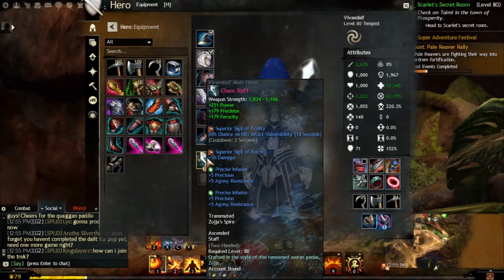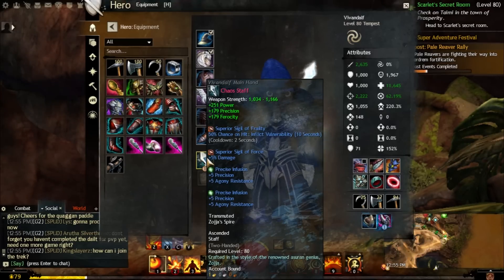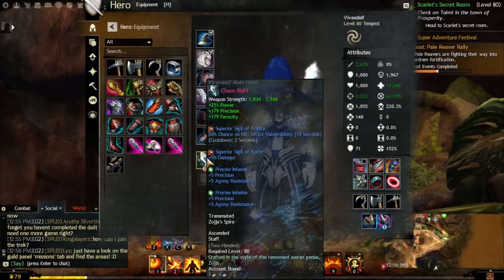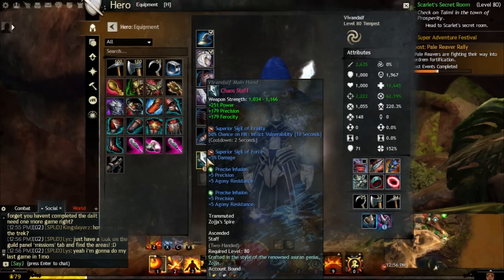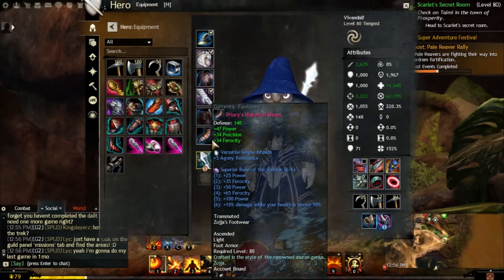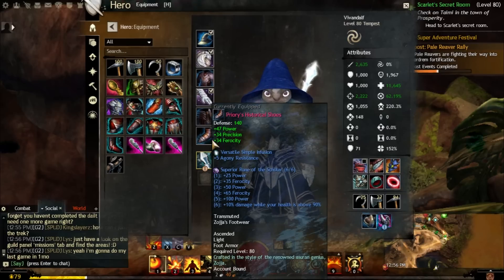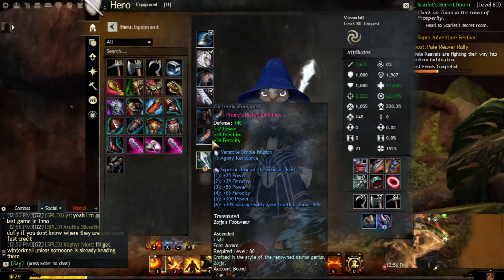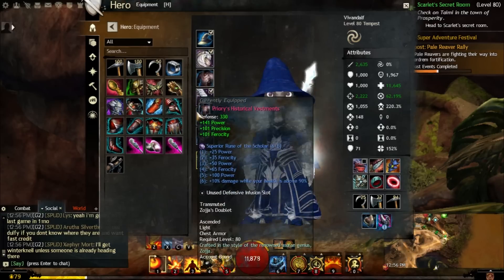For Sigils on the weapon, I'm currently using Sigil of Frailty and Sigil of Force. However, I do recommend Sigil of Accuracy and Sigil of Force — Accuracy gives more precision for more critical chance, and Force gives damage. For your Runes, Scholar Runes — period. That is the only great rune for this build. You get tons of power, tons of Ferocity, and extra damage while your health is above 90%. These can be a bit expensive, but they're definitely well worth it.